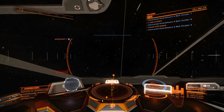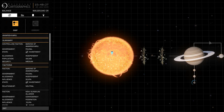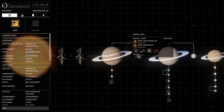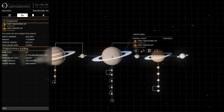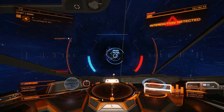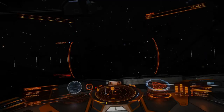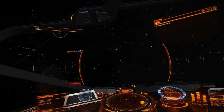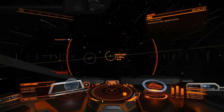Here we are in Amarish Faru. We're going to open up our system map to find a place with icy rings. Here we have a nice ringed planet, but these rings are metal rich. Let's try the next big one — now we have some icy rings. We'll target that and try not to get interdicted on the way out to our icy ringed planet.